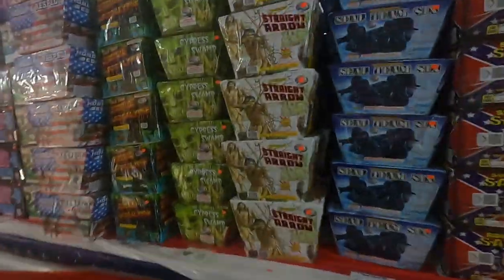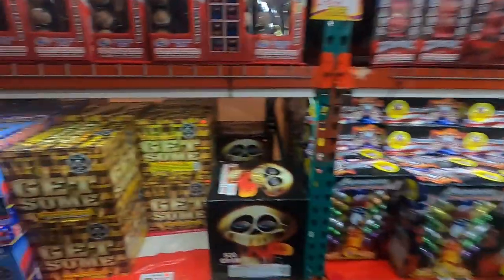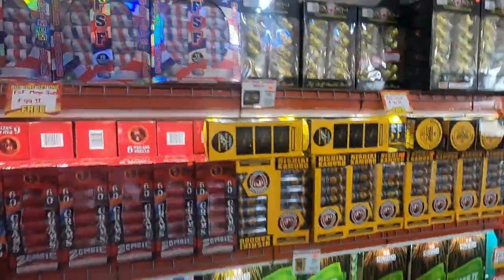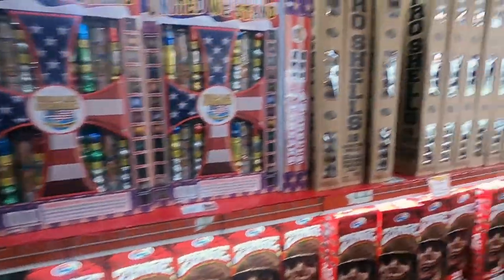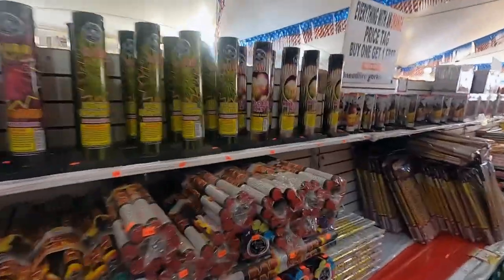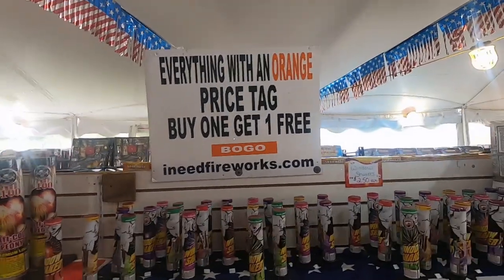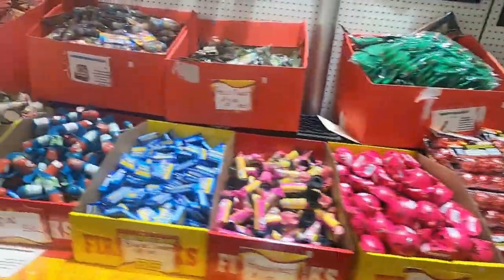We've got Highfalutin, Cockfight, Get Some — I have a case of that — more Zombies, Make It Rain, Nashiki, Kimuro, pro shells, single shots, rockets galore, more single shots. Again, everything with an orange price tag is buy one get one free, everything with a green price tag is buy one get two free. We've got some crackling balls and I picked up some of those.